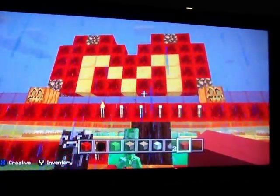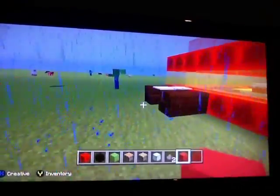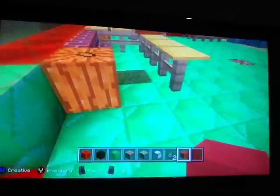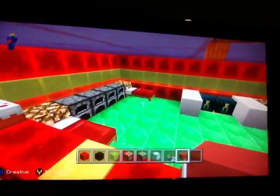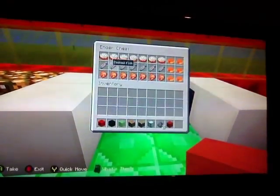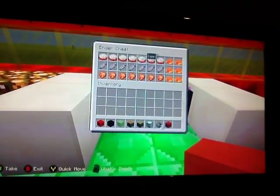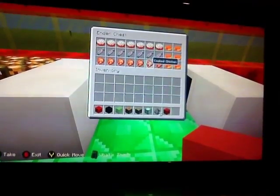Here you can see my McDonald's logo sign on some creepers. There are some mobs here — zombies, creepers. Let's go inside the shop first. In here we have all types of food that we have in McDonald's, even though it might not be real — who cares! We have cake, and I'm sorry if you can't see properly. There's a pumpkin pie, cooked fish, and cooked chicken.